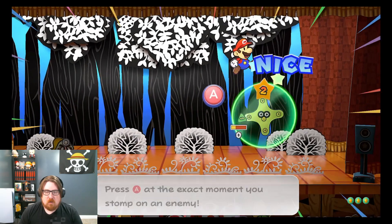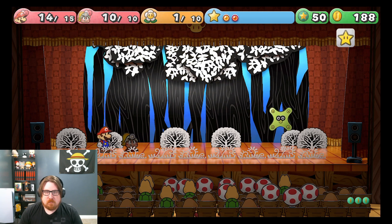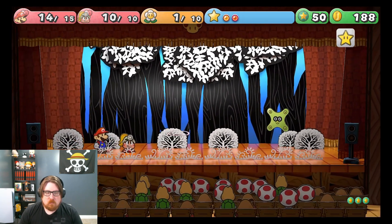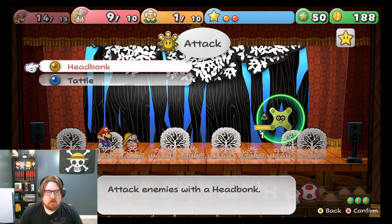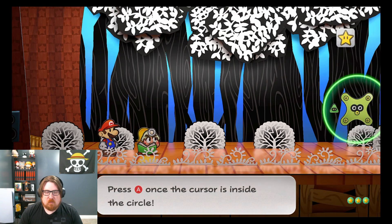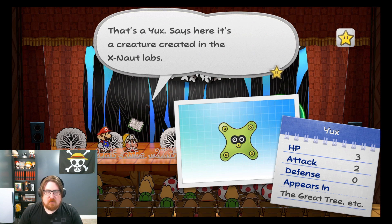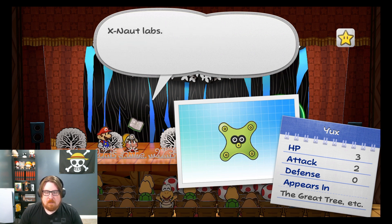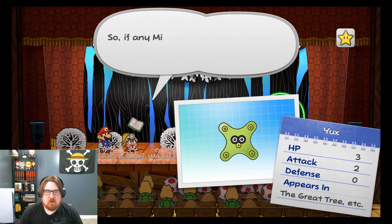Let's just jump on... Broken Shield, okay. He just keeps on summoning more Mini Yucks. Let's see what the big one is. That's the Yucks — this here is the creature created in the X-Nauts lab. HP is three, attack is two, defense is zero. Attacks and items will affect it if it has a Mini Yucks around it. So if any Mini Yucks appear, take those out first. Duh!